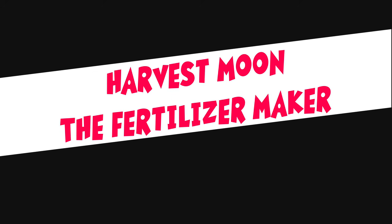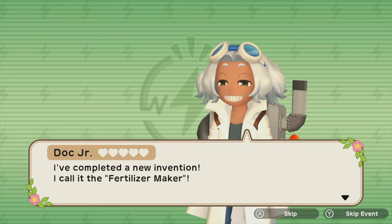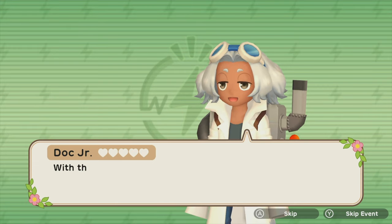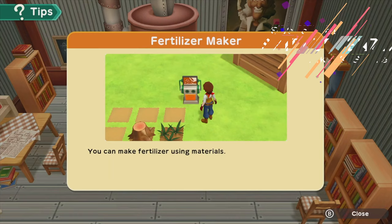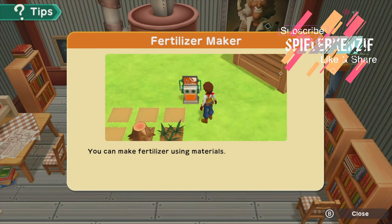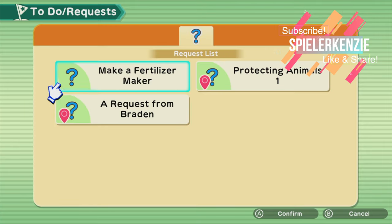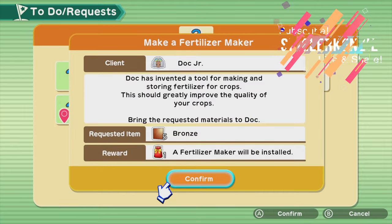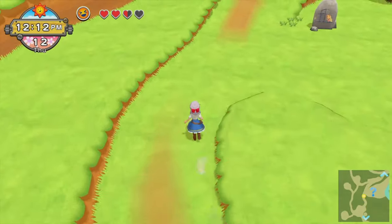Welcome back to another Harvest Moon One World tips and tricks. One day you'll receive a call from Doc Jr. She will tell you about her newest invention, the fertilizer maker. This tool will help boost your plants' growth, improve the quality of your crops, and you may be able to grow crops even on poor land or out of season. All you need to do is bring her five bronze.